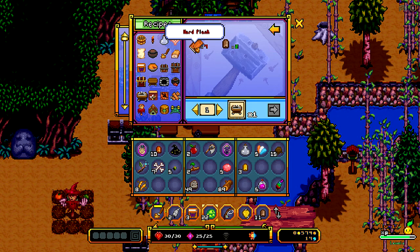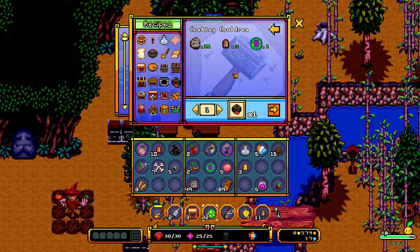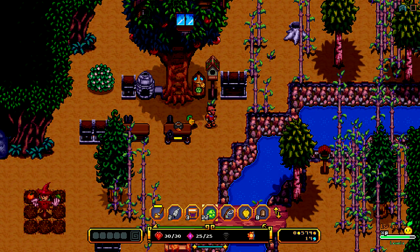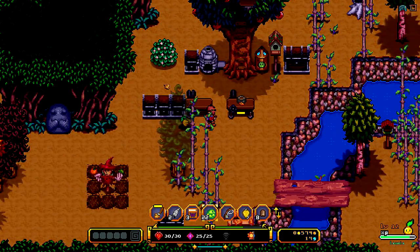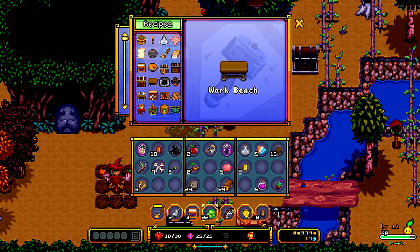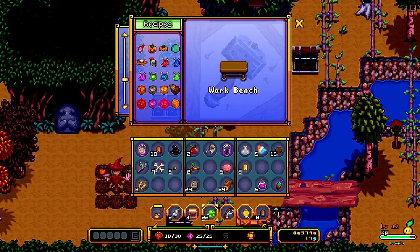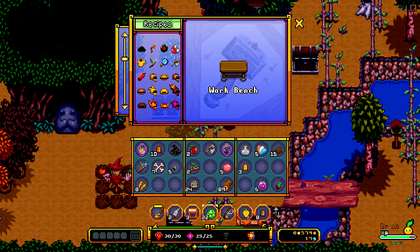I'd also like to make this, but we need 7 hard planks. So we may need to go down and do something with that. We can go down where we need to cut the planks. So we've only got 8 iron though. Is there anything else that we needed? We've got the moisture mill. I don't think there was anything else right off that we really need to worry about making at the moment.